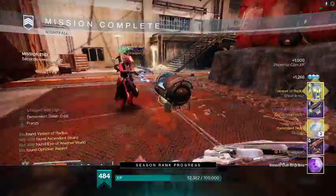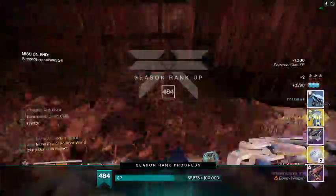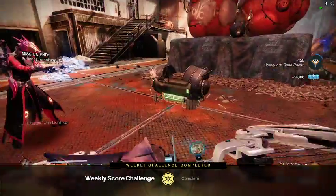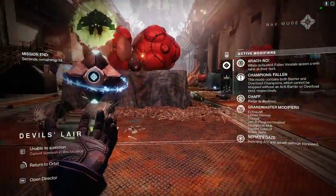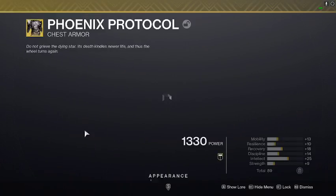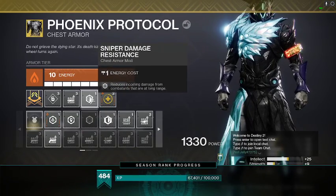Easy GM run! Get your Adept Izanagi's Burden with Snapshot — probably great if you want it for PvP. That is the GM run as we do it here. A helpful tip for the snipers: if you are running Sniper Resist, that definitely helps with the snipers in the strike.